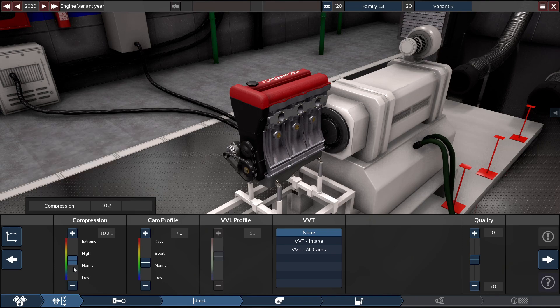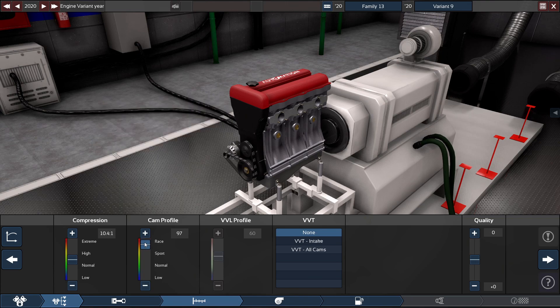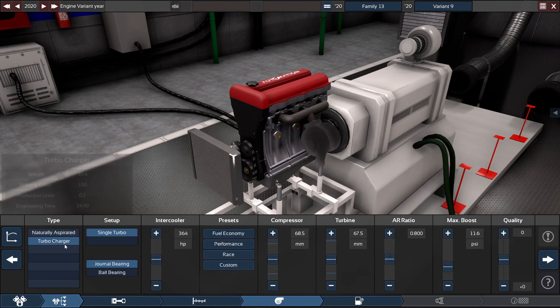For the compression, raise it up to a somewhat above-normal 10.4 to 1 ratio, with the cam profile set almost all the way up to 97. It's going to have VVT on all cams.